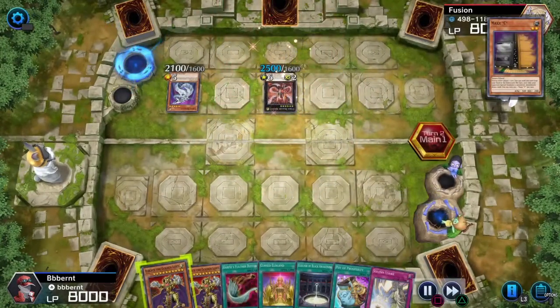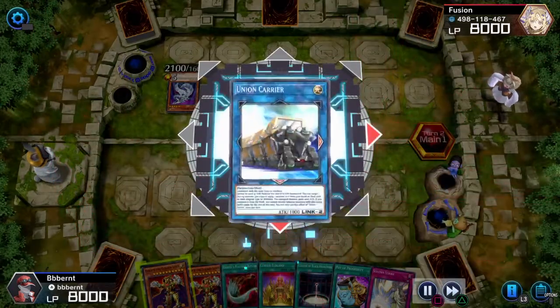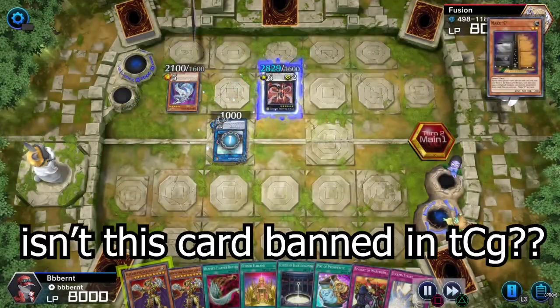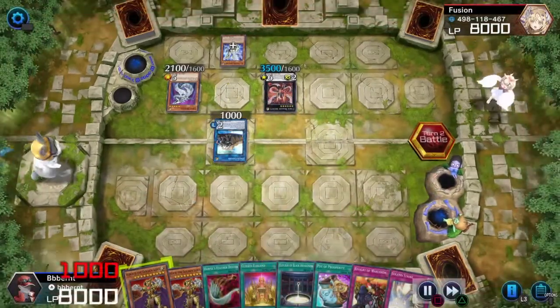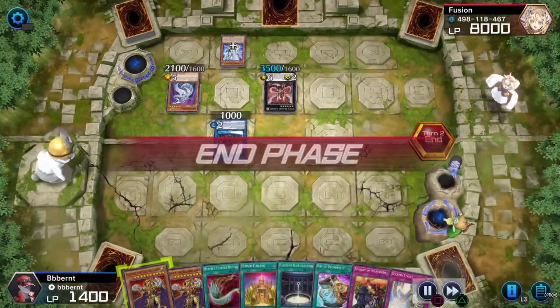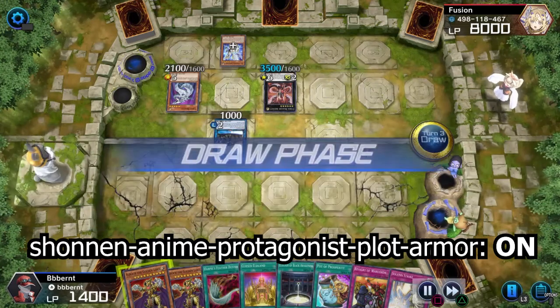Nova turns into Infinity. Even the game believes I'm going to be wrecked this turn with the music change, as he used Core and Nächster to Ramwee with the Union Carrier. Isn't this card banned? 1,000 — 2,100 — and 3,500 damage in, and this is where we turn the shonen anime protagonist plot armor on.